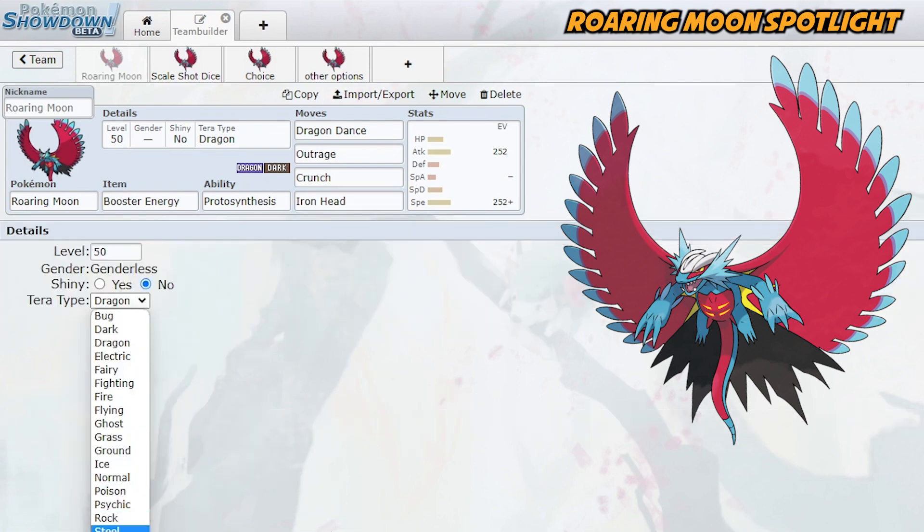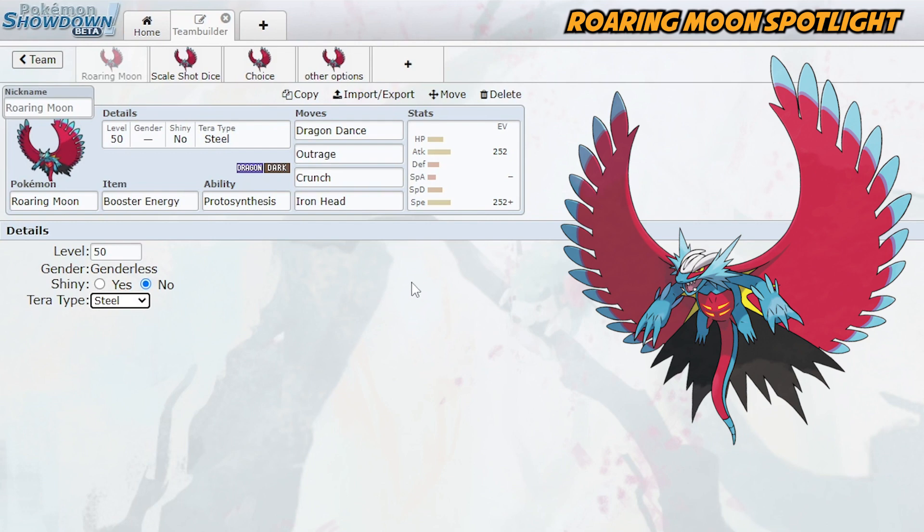As for Tera types, my default is going to be Steel — very reminiscent of Hydreigon. Hydreigon has the added benefit of Levitate, but I still think Steel is a solid type for Roaring Moon and it also gives you STAB on Iron Head. You could also go Tera Fairy if you want. With any of these types you could run Tera Blast unless you're running Tera Steel. There's also Tera Poison, similar to Hydreigon. There's Tera Fire if you want extra damage on Fire-type moves, and Fire is also pretty good defensively against Fairy types. You could also go Dragon or Dark to get extra damage on those moves.